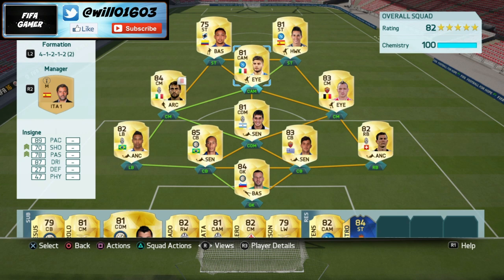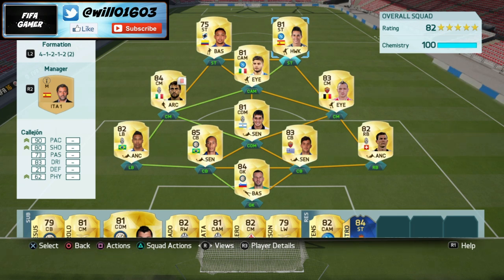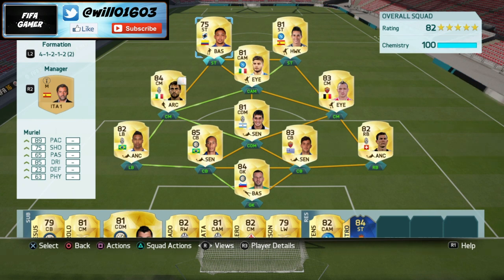For strikers I've gone with Muriel and Callion — not the tallest or strongest players, but they are very quick and very effective, getting me loads of goals. That's just the way I play, with lots of through balls. Some people like to hit it long to their strikers and get them to hold it up or win headers, in which case you could put someone like Morata or Niang up there — they'd work fine.